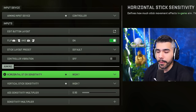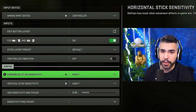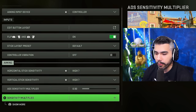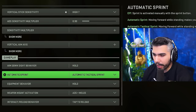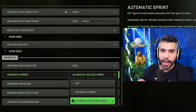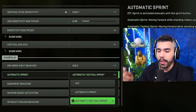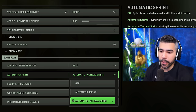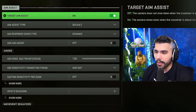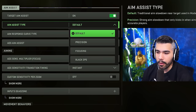I play on flipped. Controller vibration: off. I recommend a lower sensitivity — most pro players play between 6 to 8, usually around 180 sensitivity. I'm currently on 77.9. For gameplay, have automatic sprint on automatic tactical sprint — this is how it worked in Warzone and Modern Warfare where you're automatically sprinting when you move. It's very useful now that there are two sprints.